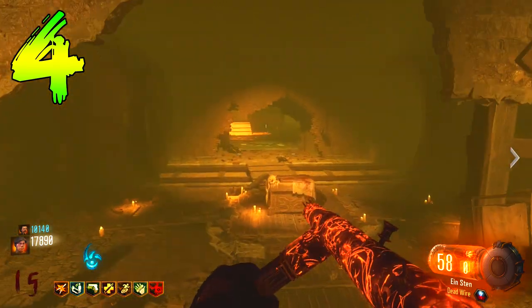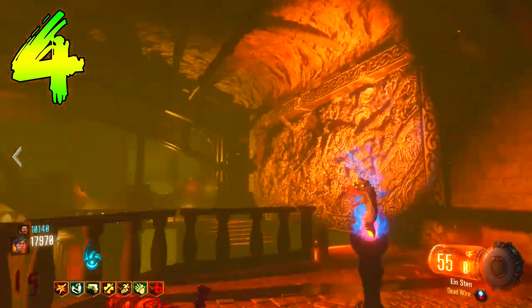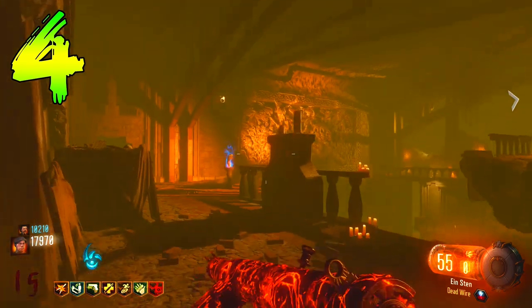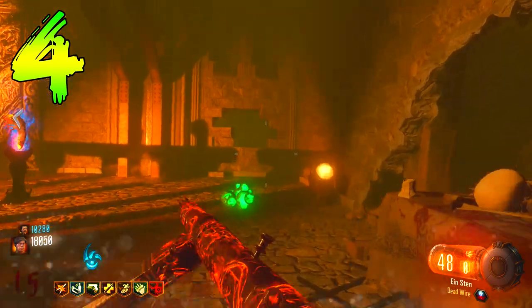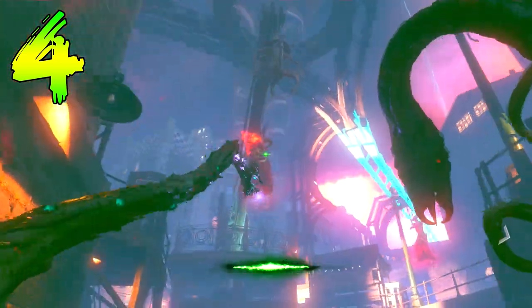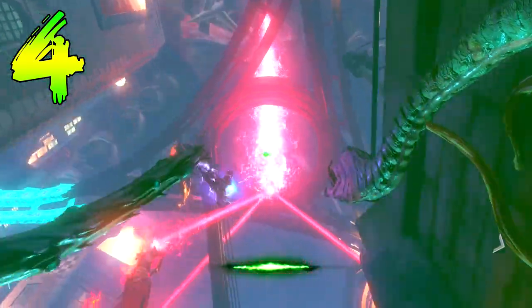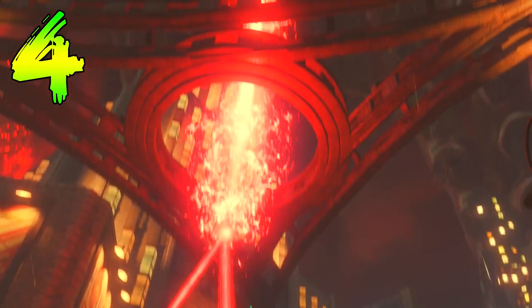Everything up to the boss fight was discovered before the release of Black Ops 3. But on release day, teams of four got together, beat the boss, got the gateworm spawned in, but didn't know how to finish the easter egg. This lasted for around a week until one team managed to finish it by going into beast mode and shocking the boxes next to the tram line. As soon as the tram hit the gateworm in the middle and they shocked all the keepers, the cutscene played for the very first time — an awesome moment in zombies history.